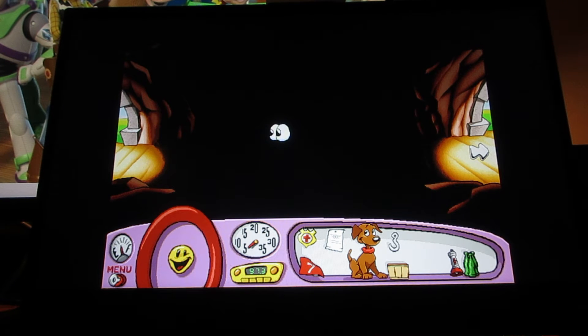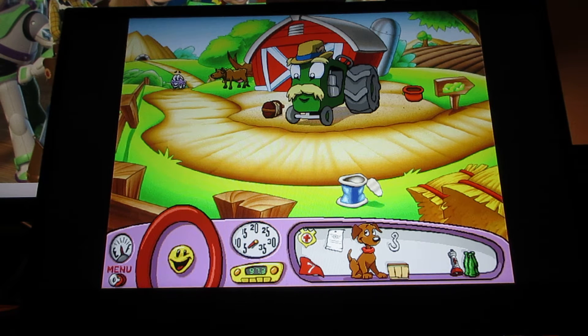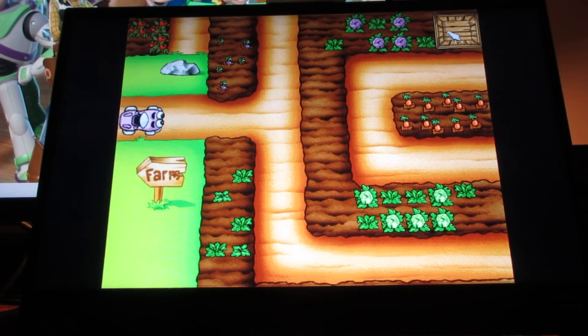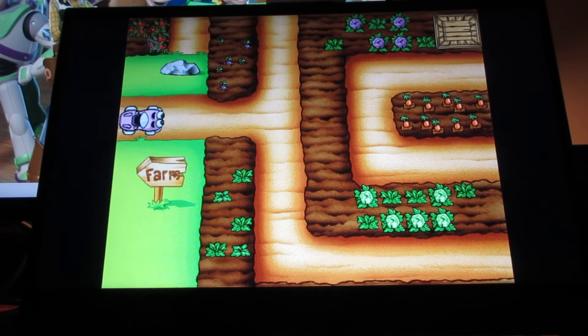But first we're gonna go this way here to get what Mr. Baldini needs for his store. Click on the basket here. I still need to find a tomato, an ear of corn, and a bunch of broccoli. So I gotta go and find these things.